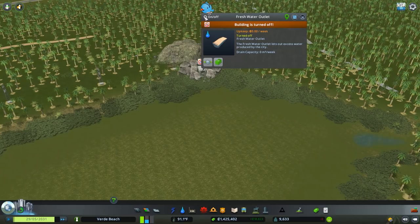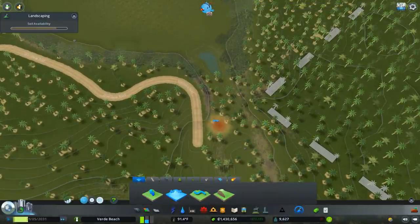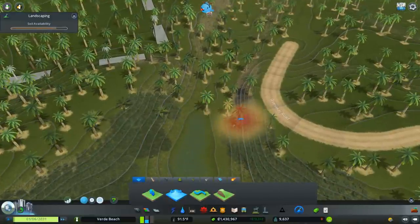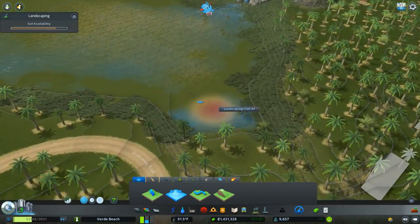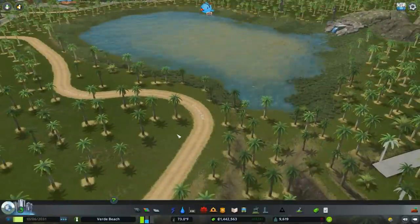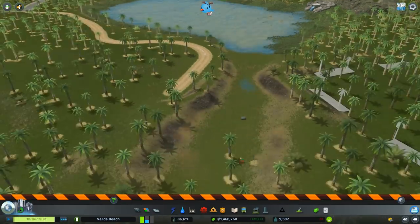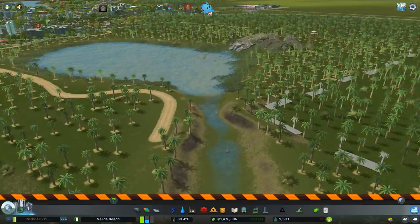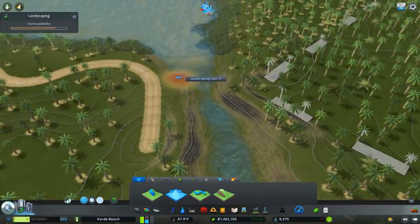One unfortunate thing I noticed is that this entire basin is not filling up. There are a couple ways I could remedy that — number one, I could lower this entire area, but I don't want to do that if I don't have to. So what I'm going to try to do is just create some sort of buffer and raise it up just a little bit to back things up. Hopefully that will be enough to get this filled. You can see it's filling in now — so that's good. We now have our waterway starting to operate as well. I think we need to make this a little bigger though, it's kind of awkward, so let's stretch this out just a little bit.